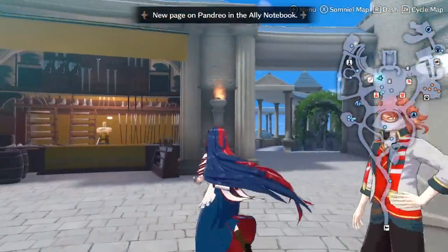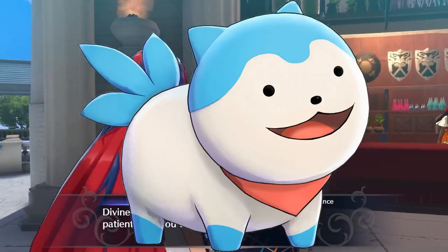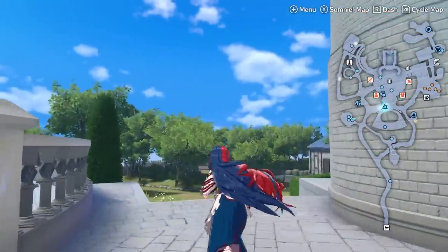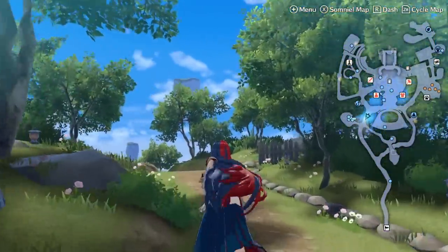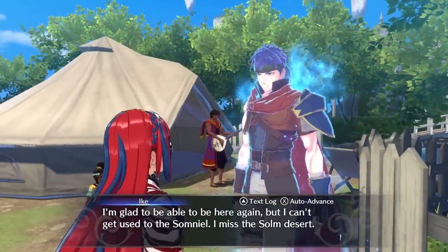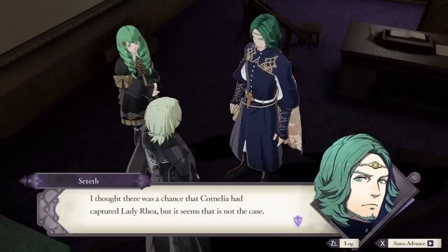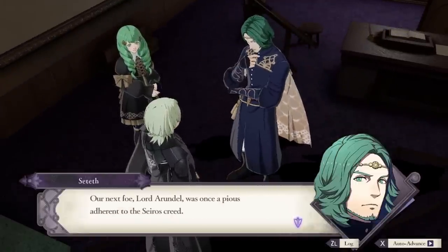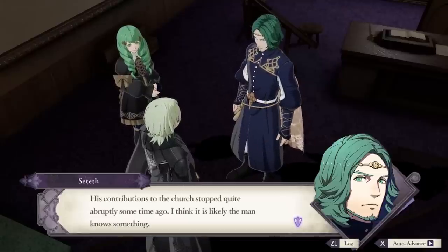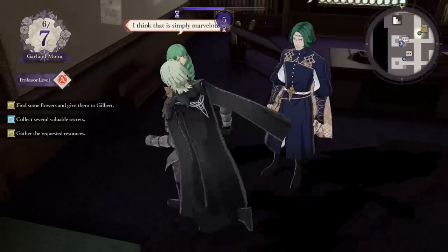So the Somniel inherits many of the problems from the monastery in that it's not fun to traverse and it's still time consuming, but on top of that you barely even get the fun character development that we got in the monastery. It's still kind of fun to see your characters chilling by the pool or relaxing by the flea market in their casual outfits, and Sami is very cute, but I can't help feeling that almost everything in the Somniel could have just been a menu, and it feels like the only reason this game even has a hub is because Three Houses had one. In the Somniel, characters just rarely have much to say beyond a single throwaway line.